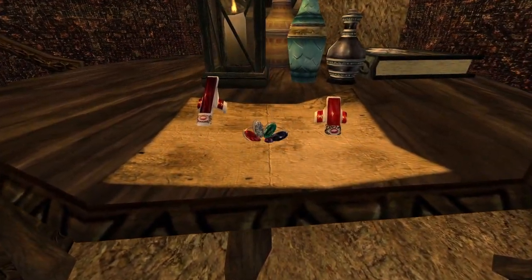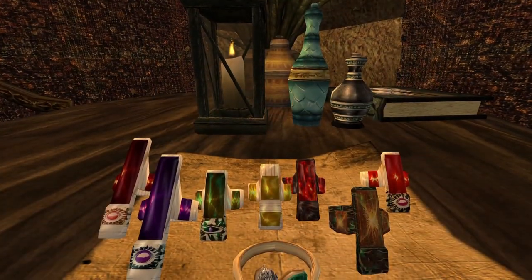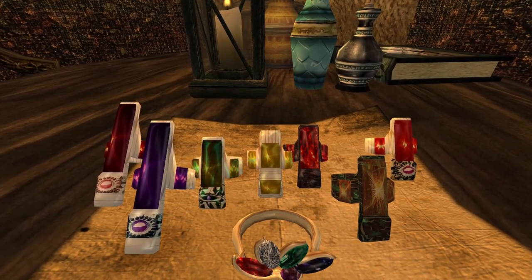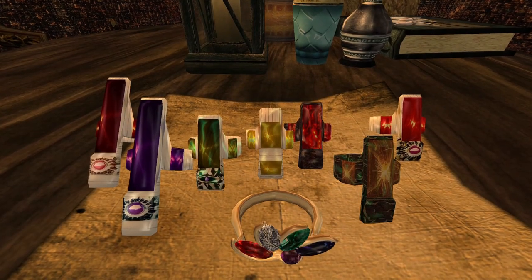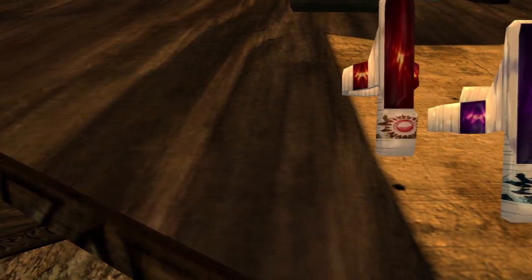All three of the targets today are constant effect rings with multiple enchantments each. They're all located in tombs, and two of the three have no quests associated at all and are just waiting to be grabbed. The third has an optional mini-quest for vampires only, but the end result is the same one way or the other, so we'll be taking the most direct route with that one.